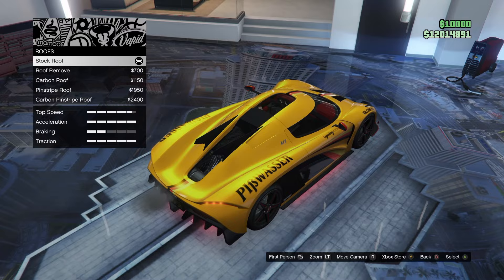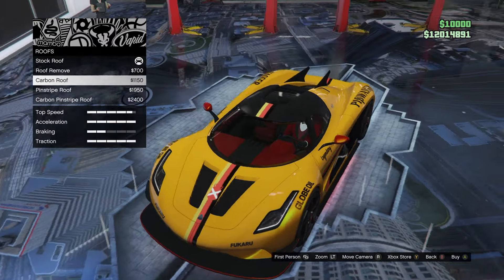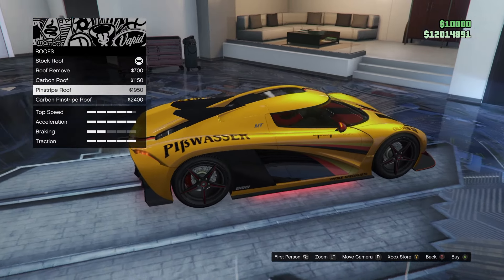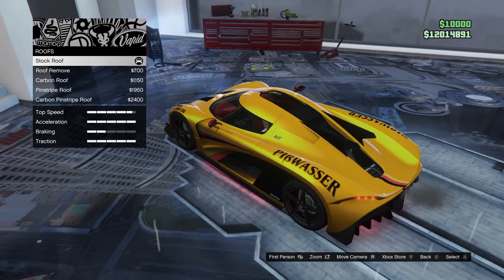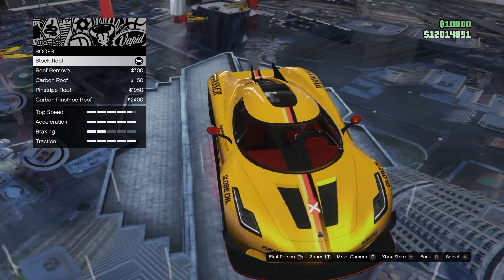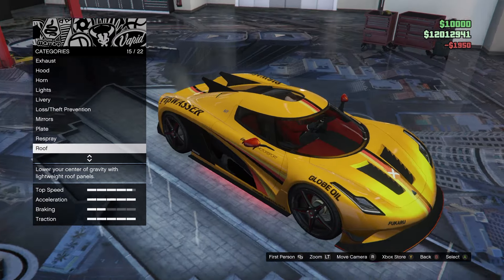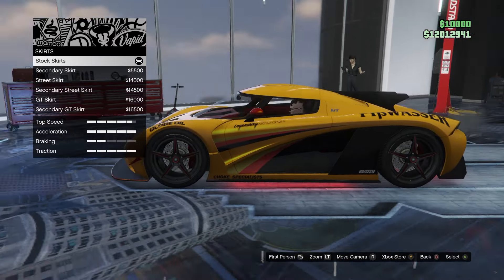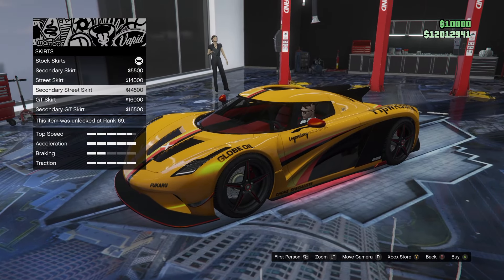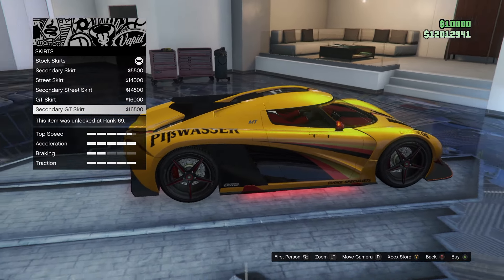I've got the roof — roof remove, that's an interesting look. Carbon roof — that actually looks kind of sick too. Pinstripe roof. Carbon pinstripe roof — each roof keeps on looking cooler. I might just go for the regular pinstripe roof. Actually I do see this little red thing on the top — that's very hard to see but oh well. Let's see what kind of skirts we're looking at. The secondary skirts already look great with the red trim on it — secondary GT skirt, yeah we've got to go for that. The red just looks so cool.